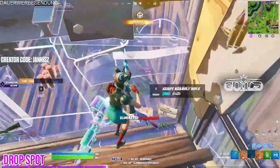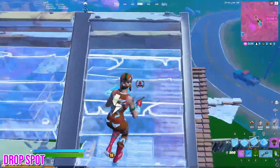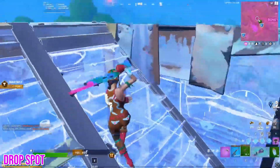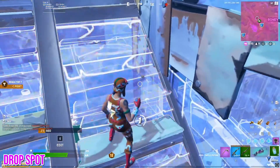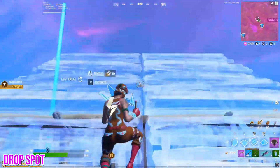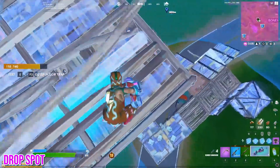I recommend using the website fortnite.gg and the in-game battle lab mode to find at least two different drop spots. These drop spots could really be anywhere, but they need to have at least six chests per player, areas to get every material or somewhere to rotate to find those materials, and preferably some rotation like a car, boat, or built-in launch pad.